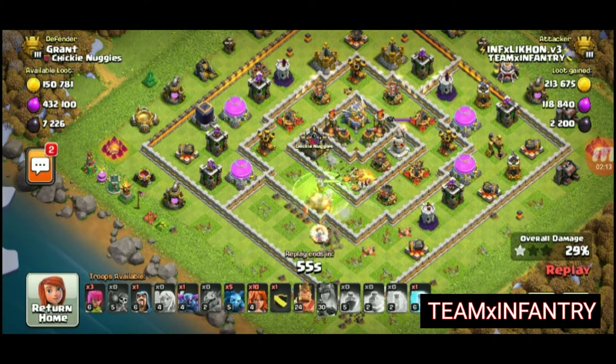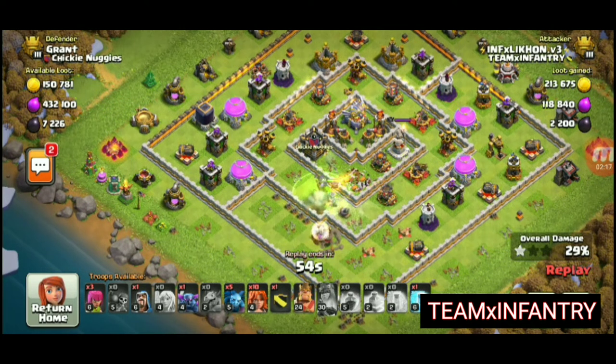At first you should make sure of one star, then we can go for a twister. As you can see, I first make sure one star with the queen, then I am going for twister.